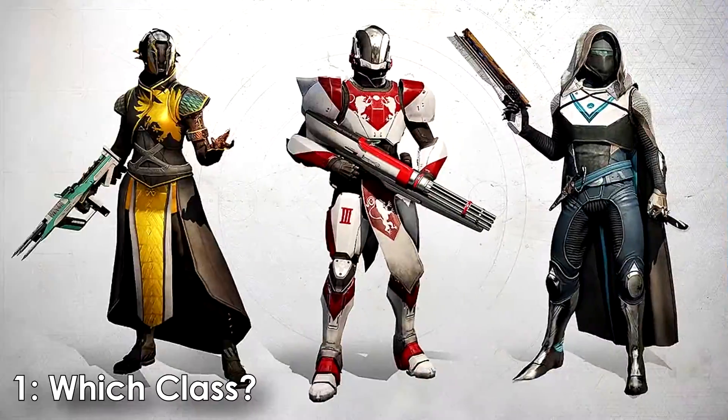The second type are going to be LFG sites — looking for group websites — which allow you to find people for non-matchmade activities, which often require that you have a mic. Things like the Destiny 2 LFG PC Discord server, or the Fireteam companion app on Bungie's website. Very quick, very easy, and honestly more people really need to use this.